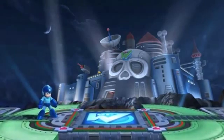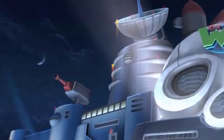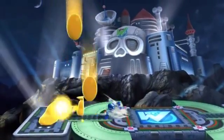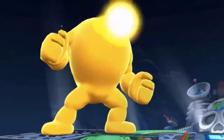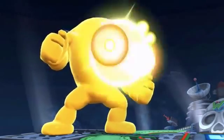In the background, you can see all of Dr. Wily's castle from Mega Man 2, and then something comes flying out. It's the Yellow Devil. As its body assembles, it obstructs the fighters.